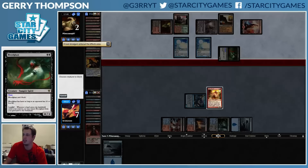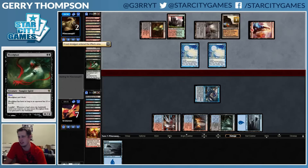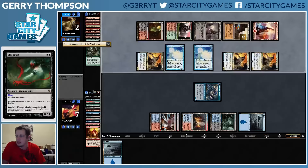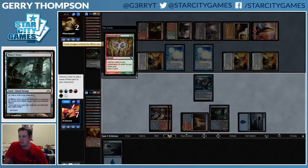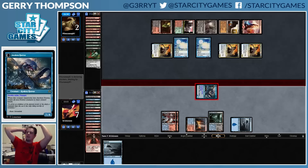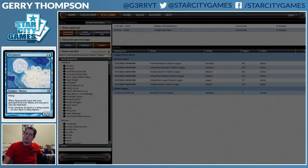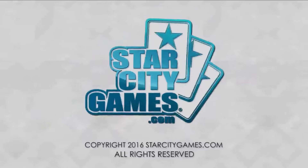I have to block because otherwise they can Conflagrate my face. I need to remove two Narcomoebas or deal two damage — I can deal two damage, that's within my range. I should have just saved the Battle Rage and then this would be fine. The game is tense, I need something. Need to not mess up, but that ship has sailed. Oh, I'm so lucky — never punished! This might be the luckiest I've ever been in one of these videos. It certainly helps when you have a deck where you're always drawing live. Look at all these riches — new qualifier points!